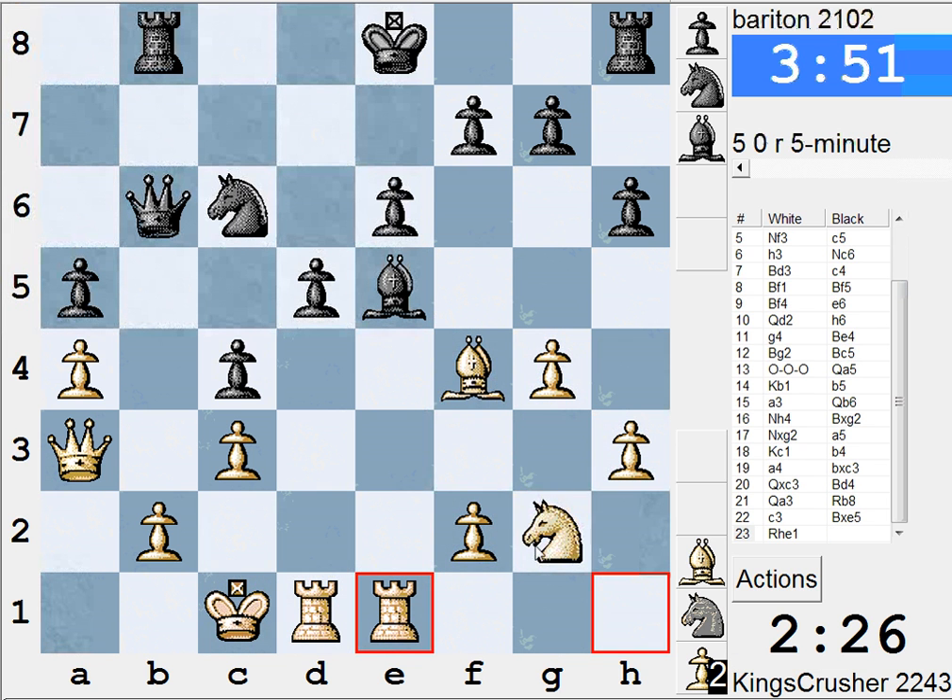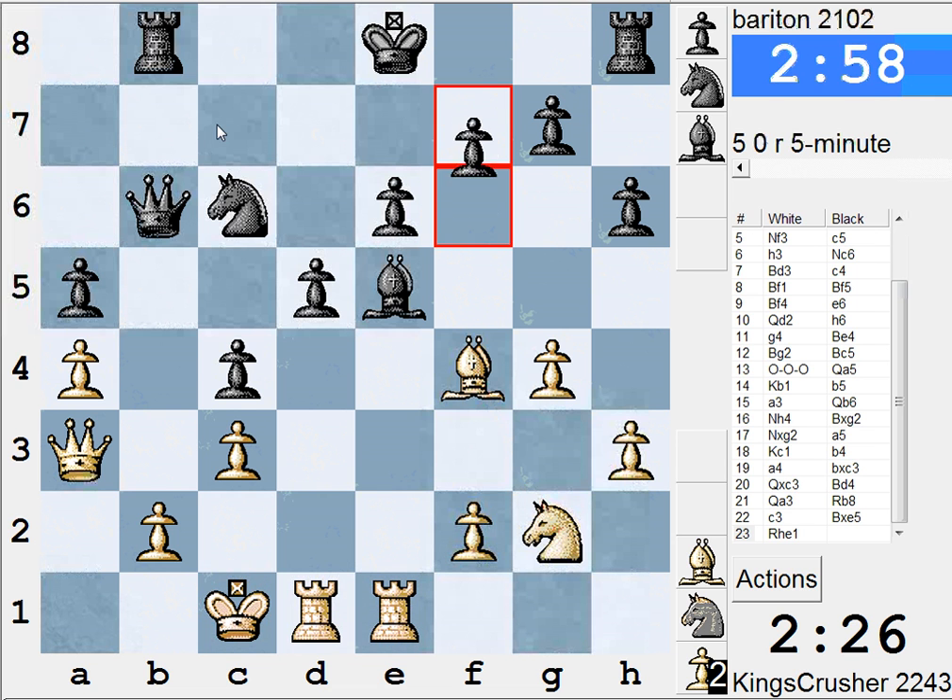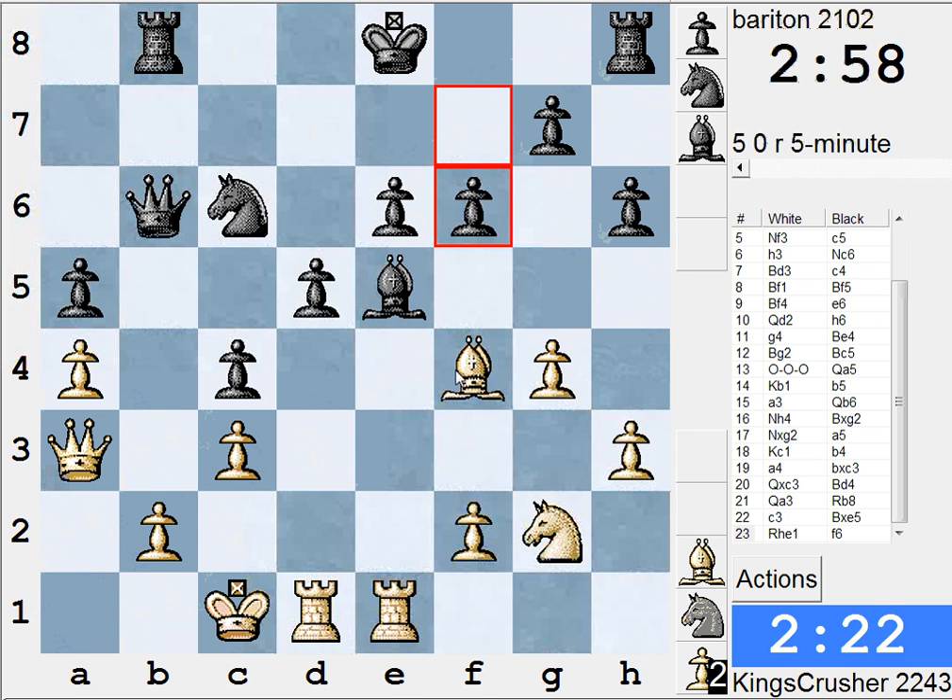I can get my knight f4 now — that's good news. Is he going to take that? Come on, castle. Which is good, so that means bishop f4, knight f4 — I'm threatening knight d5. If I'm threatening knight d5 he can't castle. Catching up on the clock now.